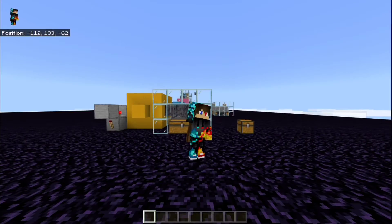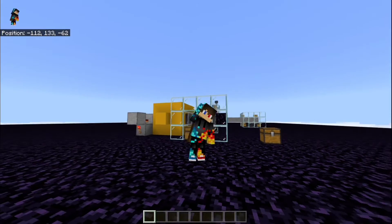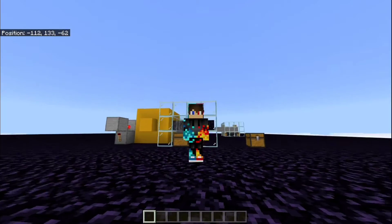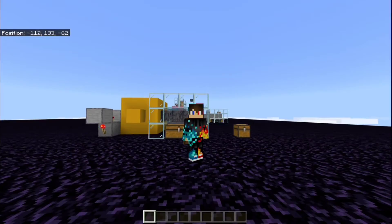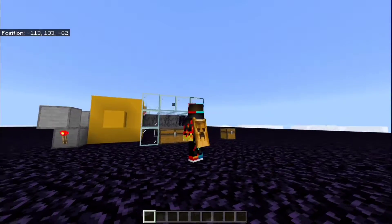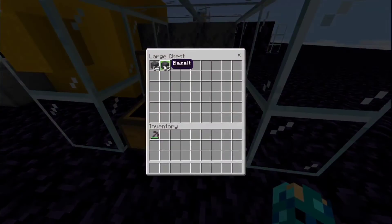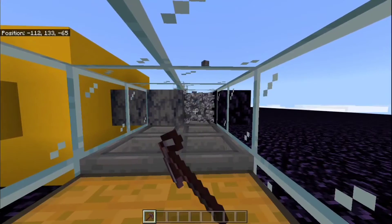Hello guys and welcome to the new redstone tutorial. Another update is out — I know I'm late to the party, but these are the new latest emotes. That's a wave emote, and that's a basalt farm behind me. The perfect one is just an upgrade to my stone generator — a stone generator that makes stone, not cobblestone, and is automated.